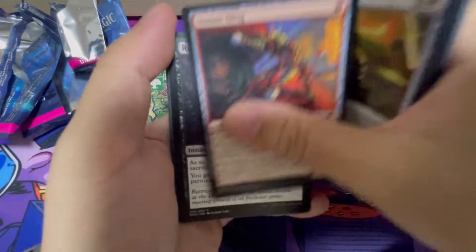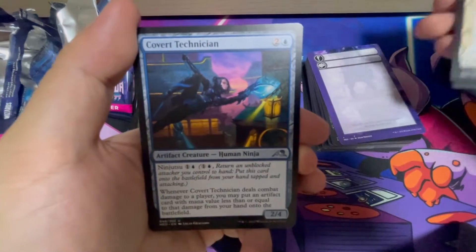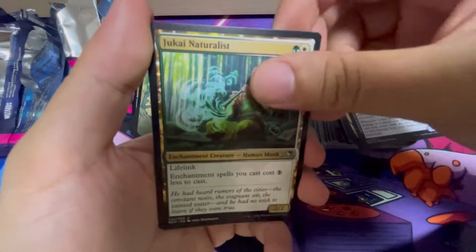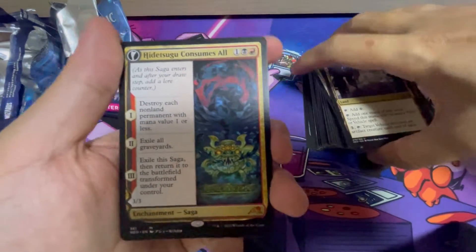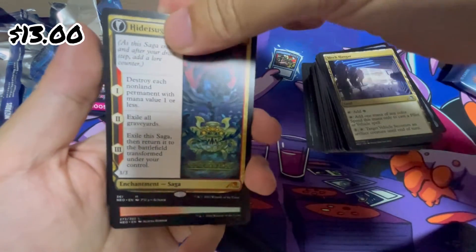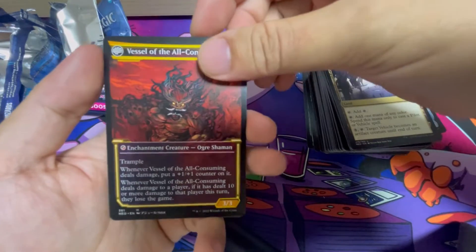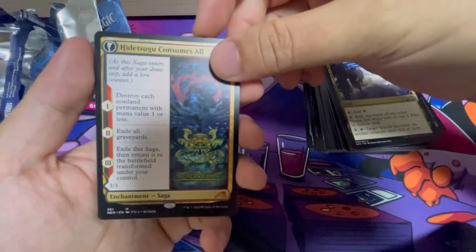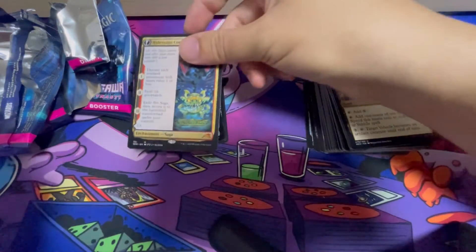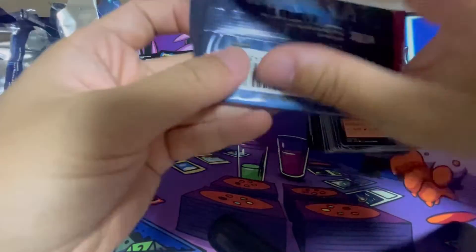Short Circuit. Simeon Sling. Defending. Covert Tactician - that's our first uncommon. Remember, we can have 4 uncommons. It's a Mythic! And it's in the Neon Light Ink Showcase version. Nice! This is very awesome. Very good. I would say this is actually an excellent pre-release kit.